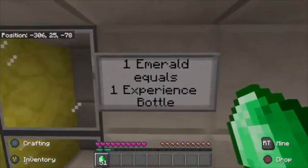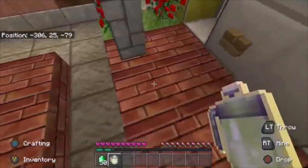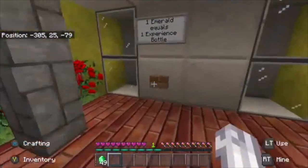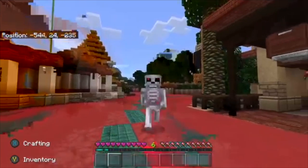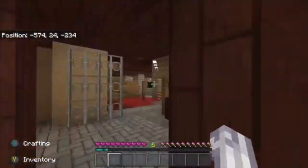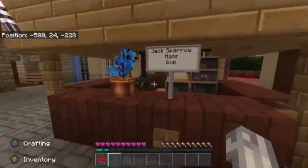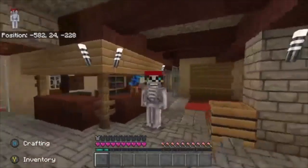At the ATM, it shows one emerald equals one experience bottle. I'll go ahead and use one — now I'm down to 50 emeralds and I have one bottle of enchanting. I'll break it and as you can see I gained some XP. You just keep doing that to build up your level. Now I have 6 XP, so let's head to the Pirates of the Caribbean gift shop. The Jack Sparrow hat costs 6 XP — I'll push the button, it takes my 6 XP, and now I have a Jack Sparrow hat I can wear!